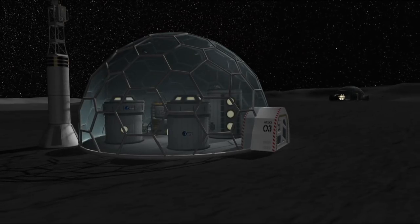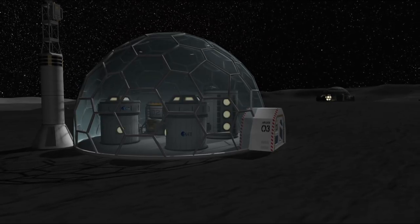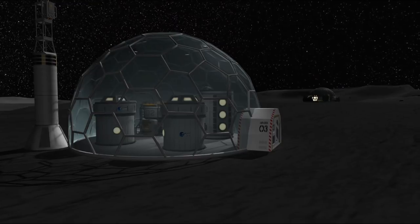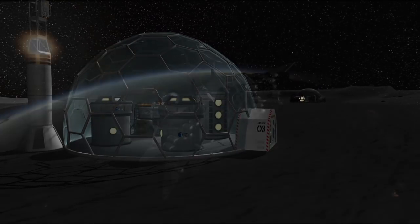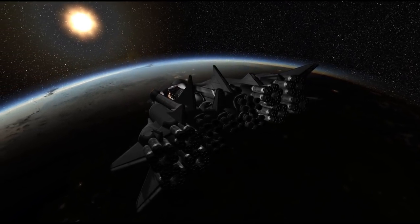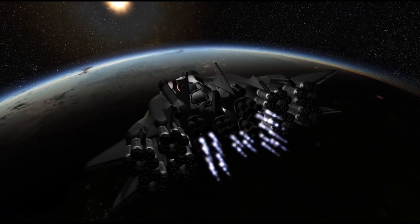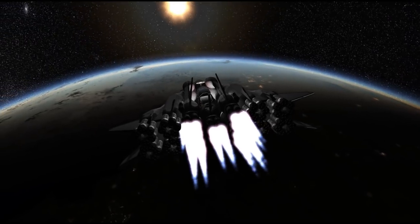Hello everyone and welcome to Kerbal Space Program episode 8 of SSTO Space Program. Today we have an unusual mission ahead of us. As you remember last time we sent our first permanent manned outpost consisting of a habitat and a greenhouse dome, but those two domes are not connected. This made the greenhouse dome inoperable and therefore our moon team is not producing any new supplies. We need to fix that as soon as possible as the habitat needs the supplies badly.